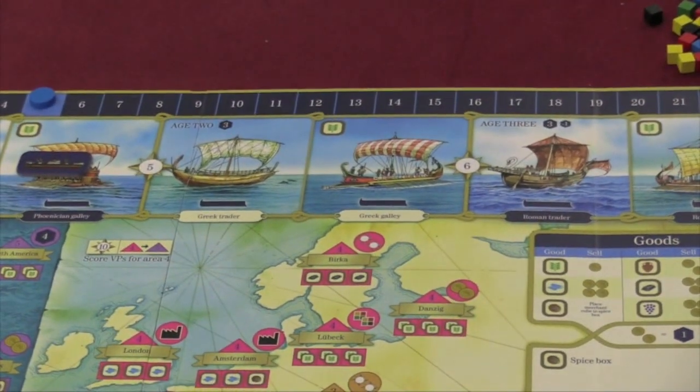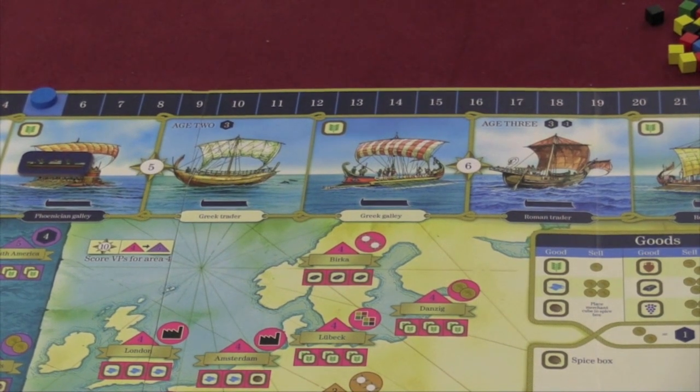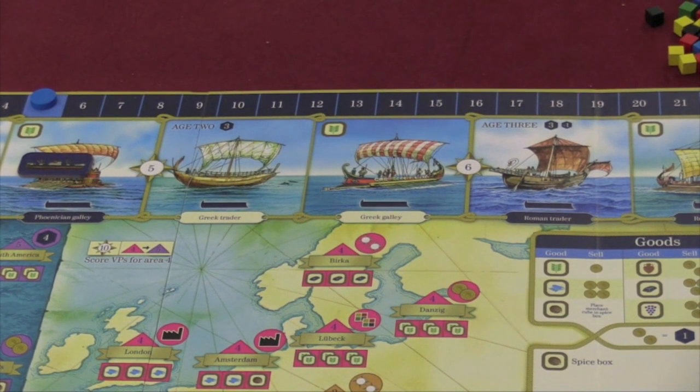Anyone who's three ages behind will lose two points for each ship there, and then those ships are removed. So you won't always lose points for ships forever and ever.